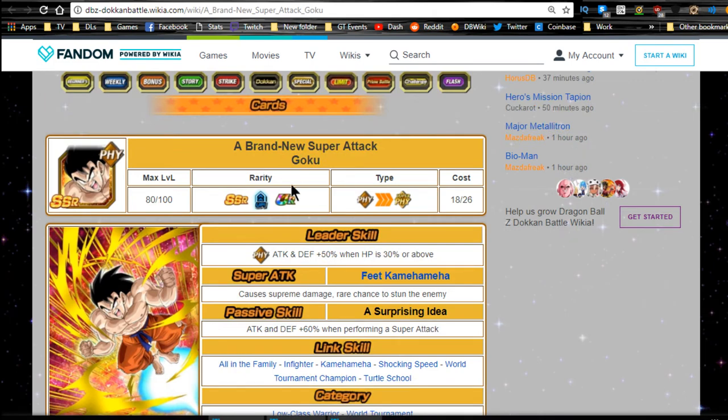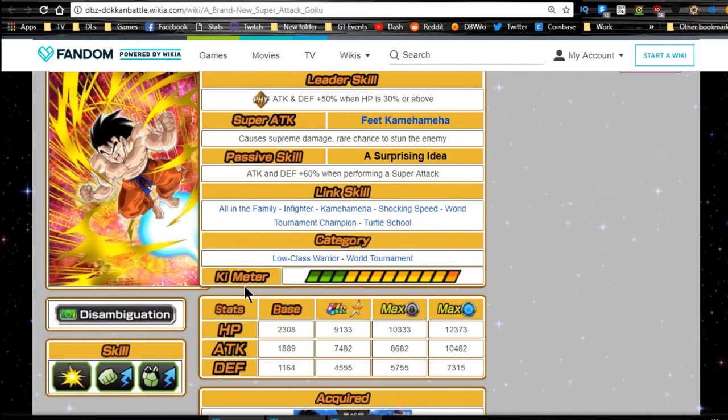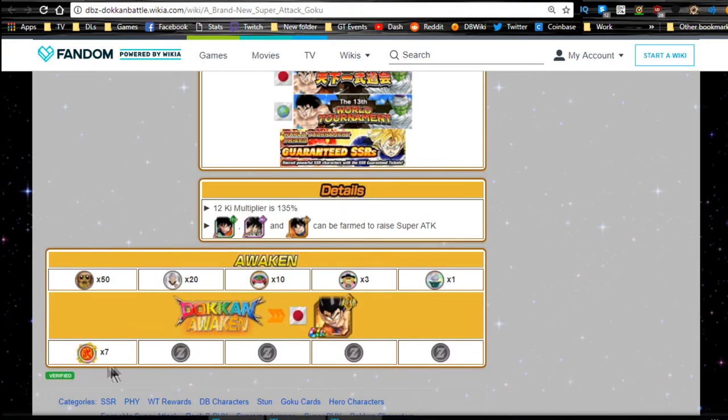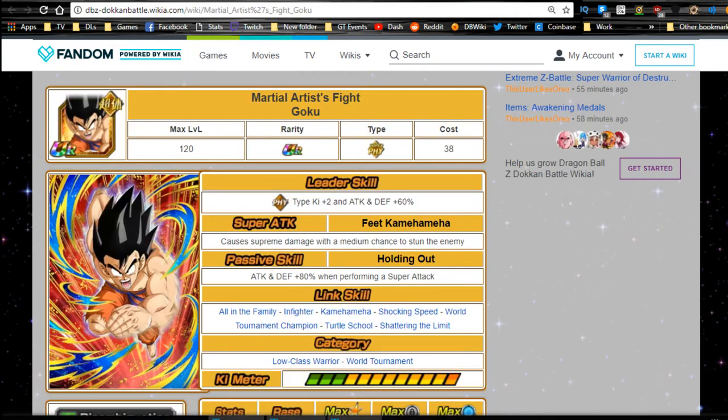Next is the brand new super attack Goku, the base form Goku from the original Dragon Ball series World Tournament. His leader ability is physical attack and defense plus 50 when HP is 30 or above, supreme damage with a rare chance to stun the enemy. His passive skill, A Surprising Idea, gives attack and defense plus 60 when performing a super attack. He requires seven medals to Dokkan awaken - from the 16th JP World Tournament, 13th global.